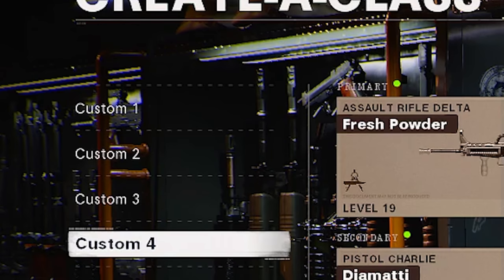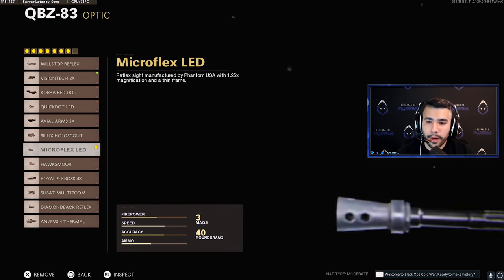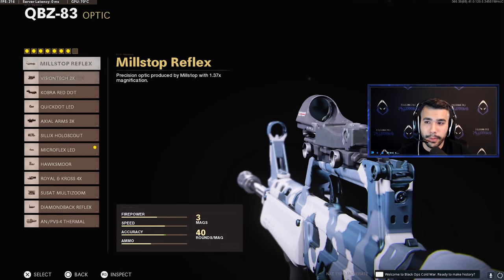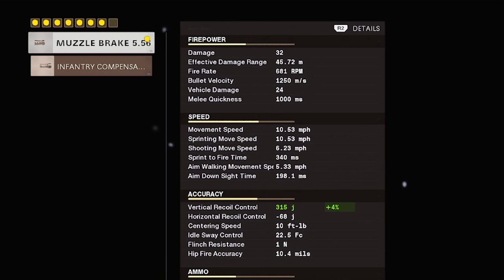I am using the Fresh Powder variant. For the optic I really like the Micro Flex on the QBZ. You can also use the Mil Stop, but I'm just not a fan of the Mil Stop on the QBZ. The Micro Flex feels really nice — it just feels good when you're in the mix and being more aggressive with it and in people's faces. The Mil Stop feels more for range. That's essentially what it is, because the Mil Stop actually aims in a little farther.